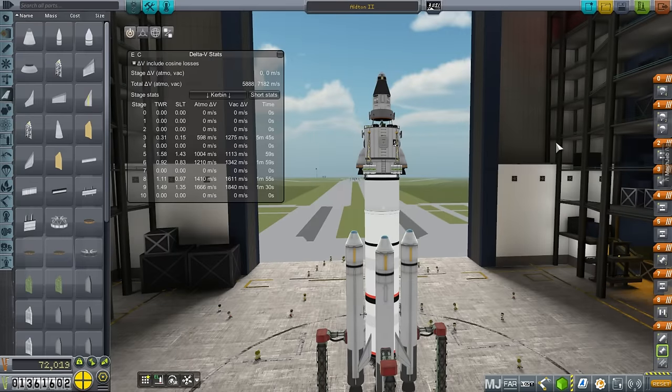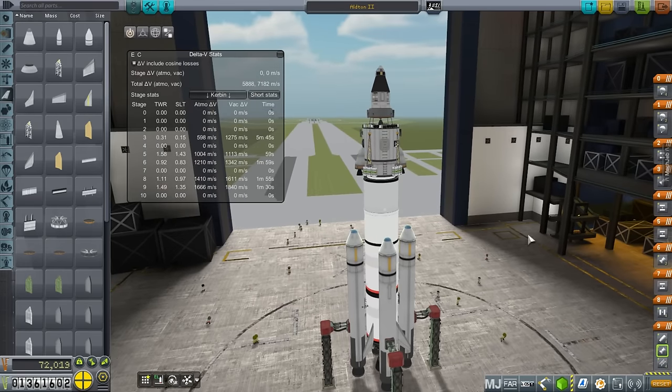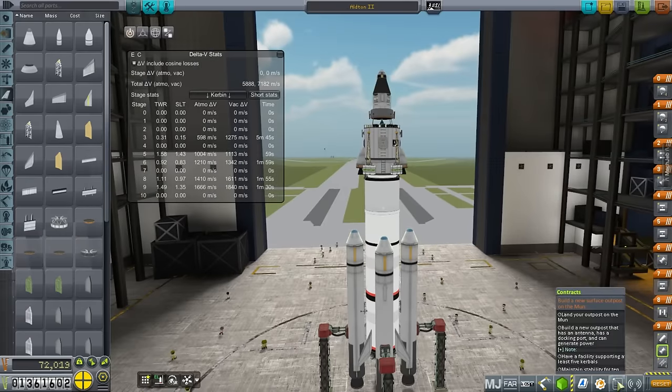Hello everyone, and welcome back to my colonization series in Kerbal Space Program 1.1.2. In this episode, I'm going to try and bring back Alton Kerman, but also set up our first base on the moon to fulfill the contract here - build a new surface outpost on the moon, which requires an outpost that has an antenna, docking port, and can generate power.